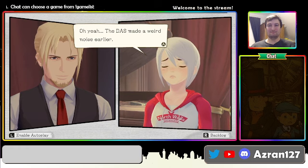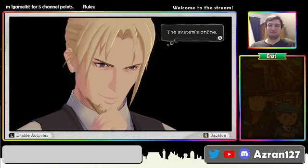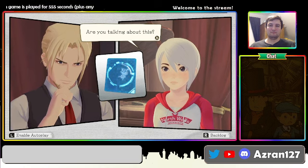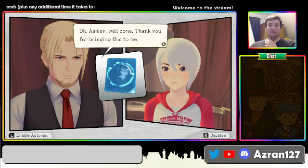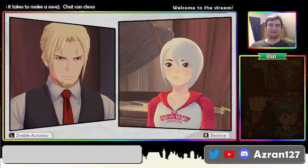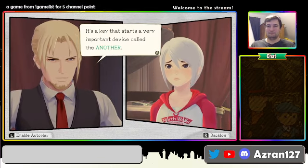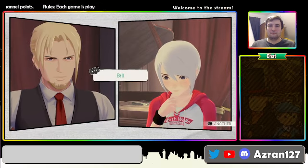The DAS made a weird noise earlier. What? The screen is — the system's online. Two in the west wing and one in the east. Well, that's odd. One has already been unlocked. Unlocked? Are you talking about this? Ashley, well done. Thank you for bringing this to me. I don't trust him in the slightest. Where did you find it? It was in the piano. In the piano? Really? What is this? Why was it in the piano? It's a key that starts a very important device called the Another. But Bill stole it. Bill? Why do I have a feeling Bill is the good guy?